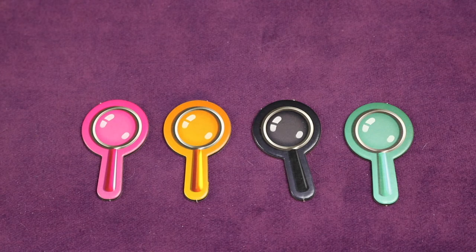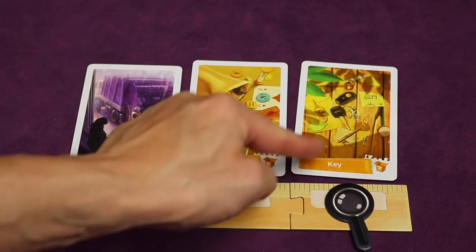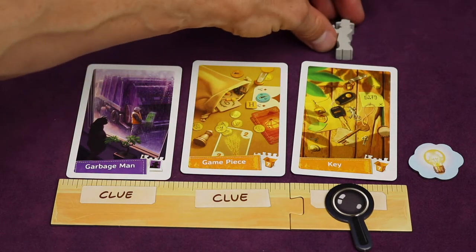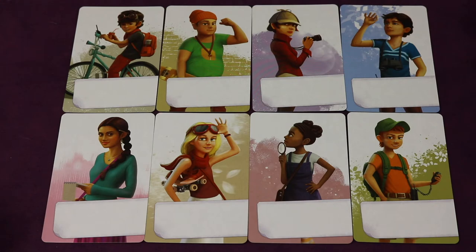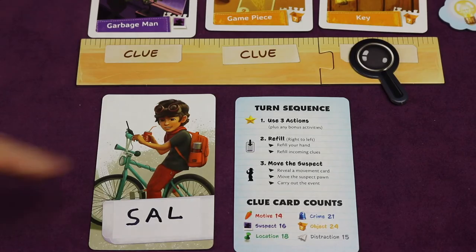Each player selects a color, takes the focus token from that color, and places it below their rightmost card — this is their focus card. Each player also gets one idea token from the supply, and the first player takes the suspect token and places it just above their rightmost card. Next, locate the eight character cards; each player chooses a character to represent them. Name that character by taking a blank sticker, writing the name on it, and affixing it to the spot shown on the card. After naming your character, take one of the double-sided player aid cards that will help you throughout the game.